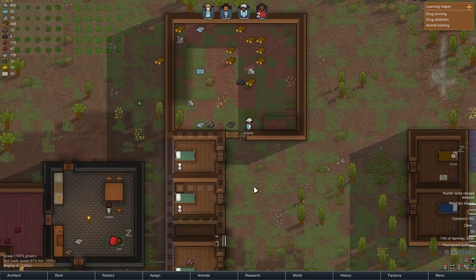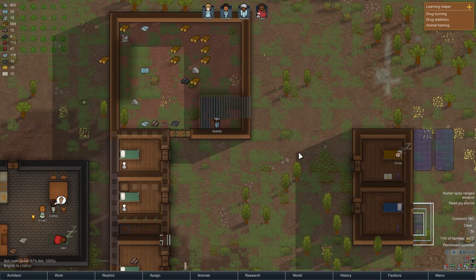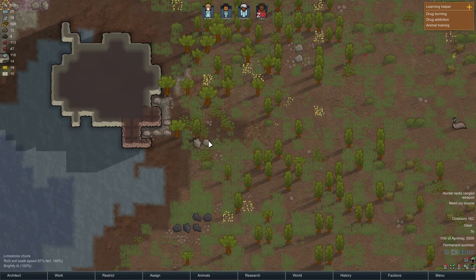This place is getting finished — we're getting a roof on, which is perfect. We've got iron that is being mined, that's wonderful.